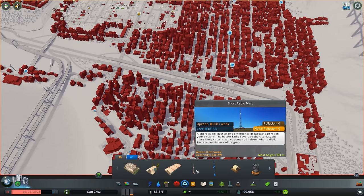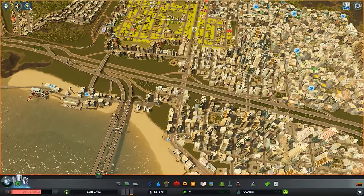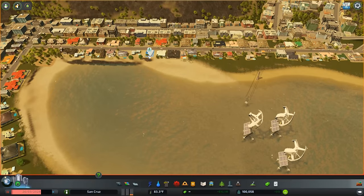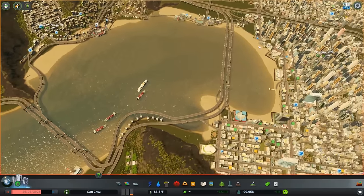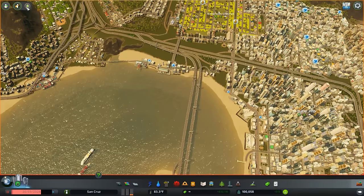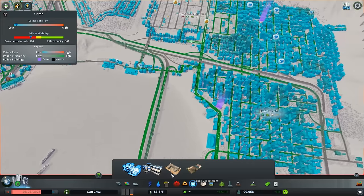The better radio coverage the city has, the more likely citizens are to come to the shelters when called. There's a button up here where if you have a bunch of emergency shelters, you can activate all of them at the same time — you don't have to manually do each one, which is something I was doing way too much in my first few playthroughs of this expansion. When you hit that button, the buses will start to launch out of those shelters and pick people up. But not everybody inside of the city knows what's going on, so radio coverage makes this kind of crucial.